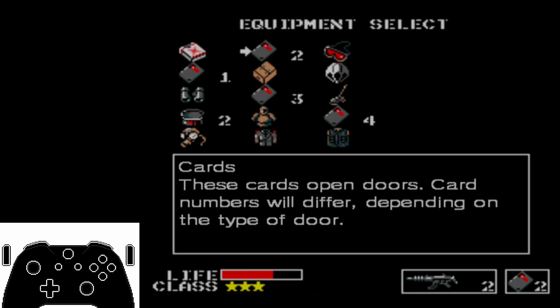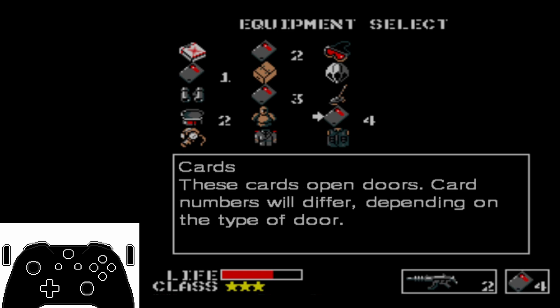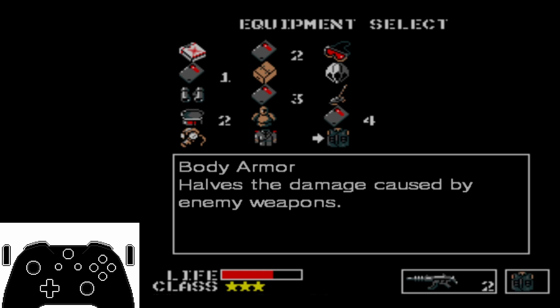Usually we would go back to the level 4 card, but because we have it, we can just go right up to use the body armor. Half the damage caused by enemy weapons — that is great for us on Hell Roof because we are constantly under attack. So instead of going right up, up to level 4 card, we can wait a little bit, go right up first to the body armor, and preserve a little bit of health.